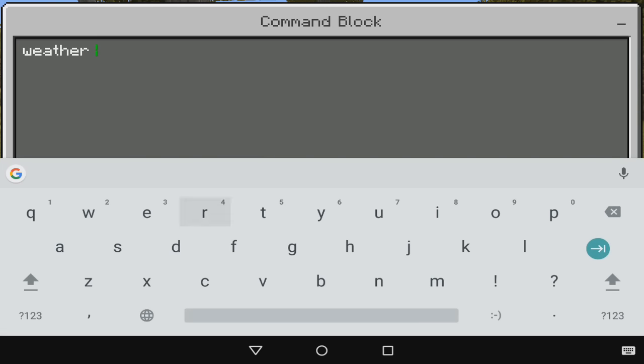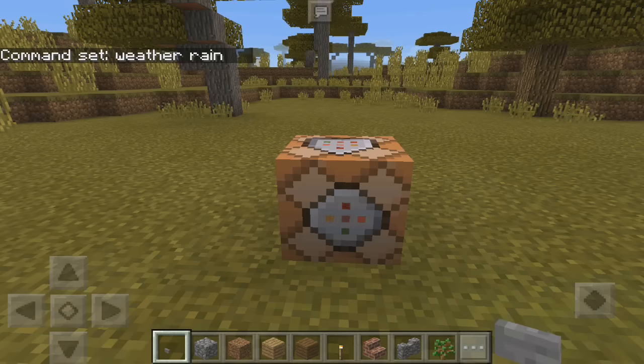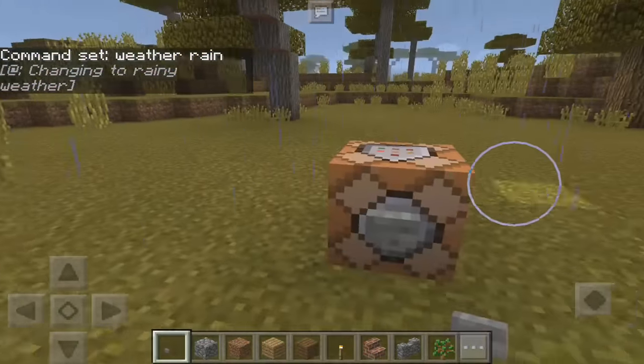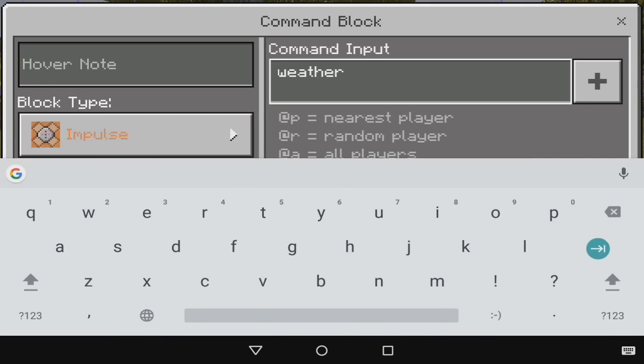As an example, we're going to make it rain. Just type in the weather command like that, then put a button on the command block — just crouch like this — and boom, it starts raining. Very cool.